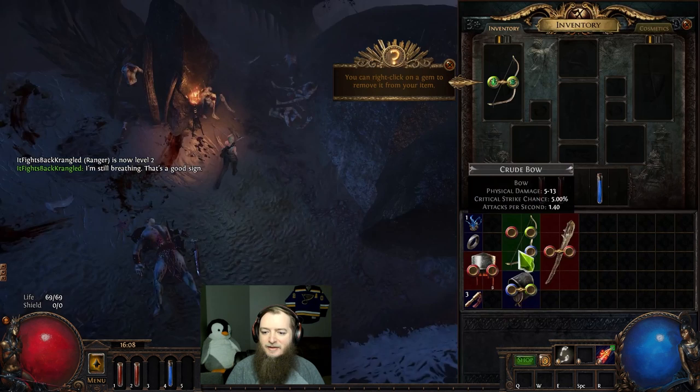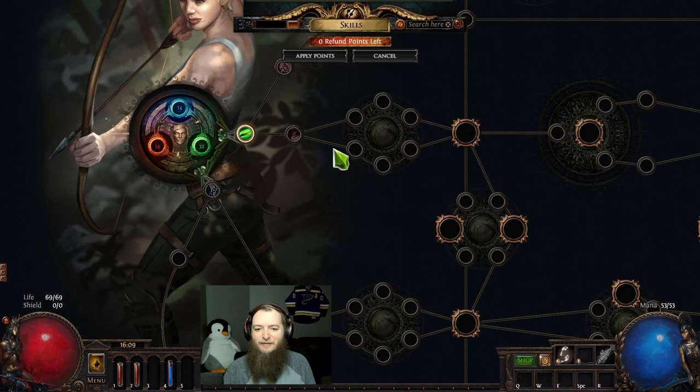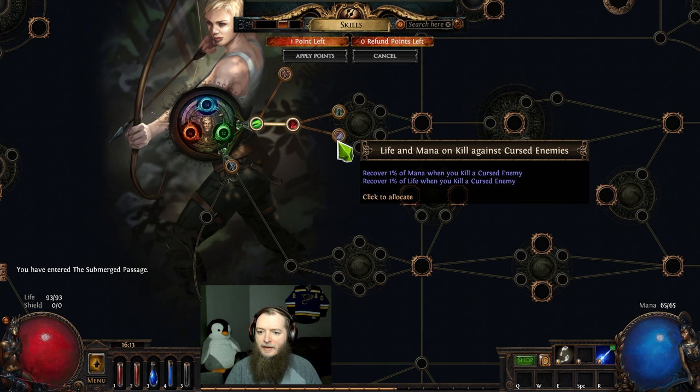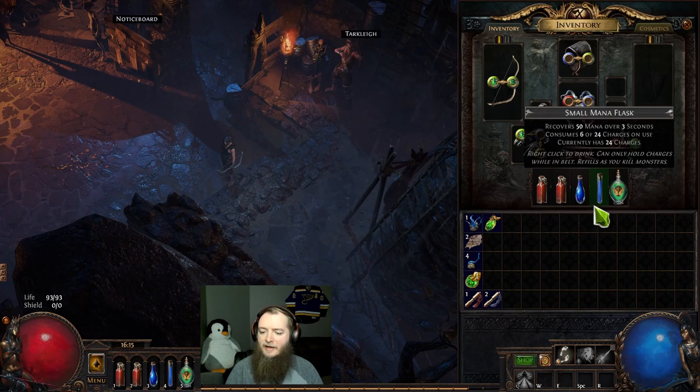Luckily this is not Ruthless, so there's actually gear. Passive point — I definitely take the projectile damage. That opens me up to 18 fire res, accuracy rating with two-hand melee weapons. I think I go through the fire res. This is going to be crazy. I think I'm going to take Galvanic Arrow. Movement speed boots — good. Got two passives. I take the fire res, which gives me access to life-mana recovery on killing a cursed enemy. Attack and cast speed, elemental damage. That top route's something.